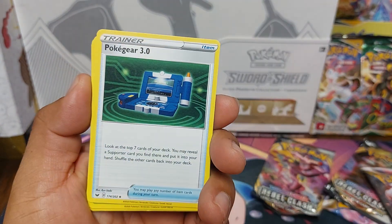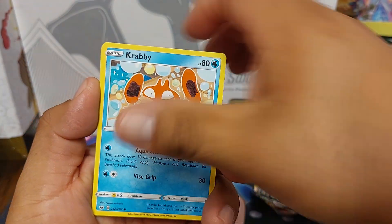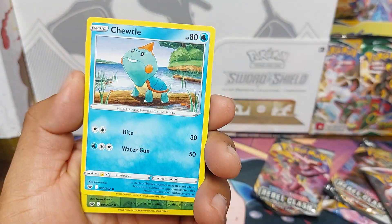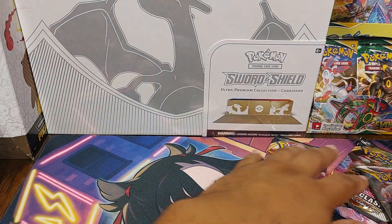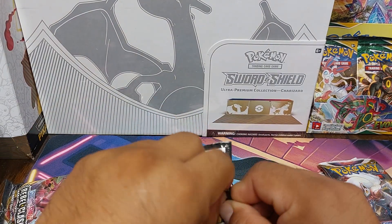Aura Energy, Pokegiria, Thwackey, Grookey, Krabby, Rookidee, Rhyhorn, Chewtle, Reverse Roselia, Inteleon. Okay, get into the Rebel Clash.